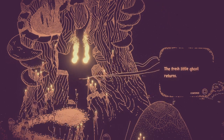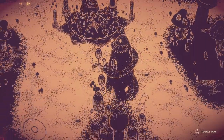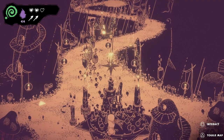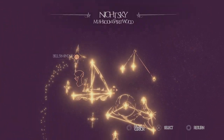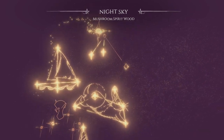The fresh little ghost returns. Come to me and I will offer guidance. Well, let's go to him first. Oh, we do have stars for this though. We'll interact with this first. We'll hold on to a lot of stars. Let's get a look into our past before we go talk to that guy over there.